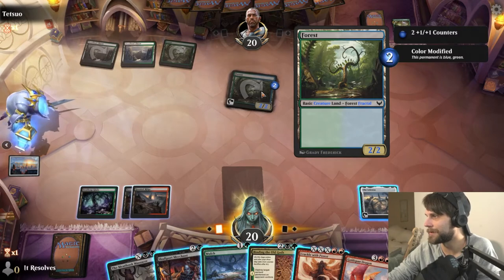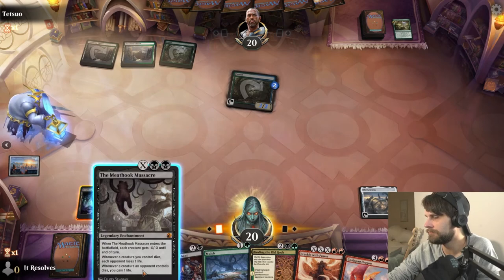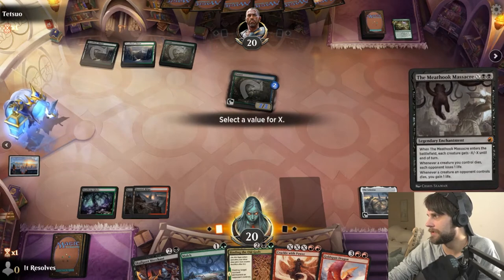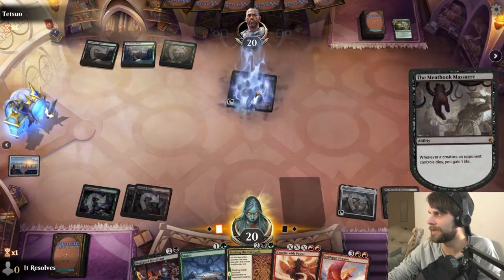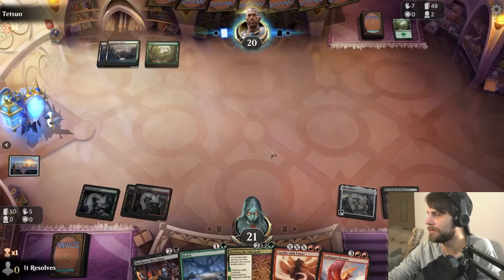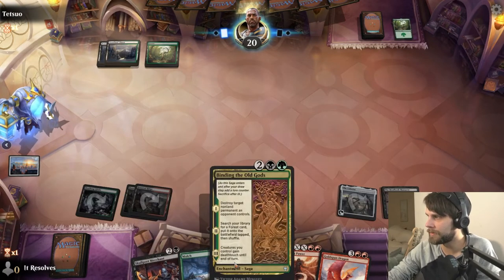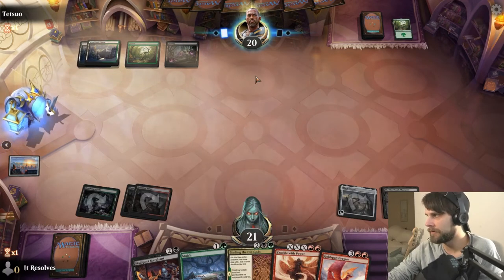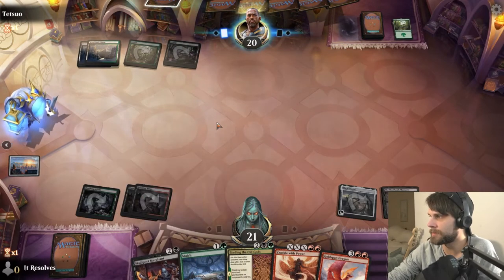Non-land permanent — unfortunately that's not going to work. I guess we can Meat Hook Massacre. Yeah, I think I'm actually going to do that. Not a super exciting play, but this does set them back a land, which is semi-relevant, and essentially a card as well, so I'm kind of cool with that. It also sets us up quite nicely. Ideally next turn we can Mulch plus Skull Port Merchant maybe.